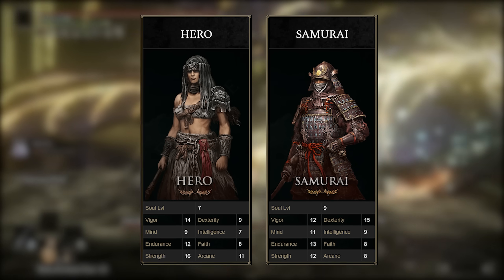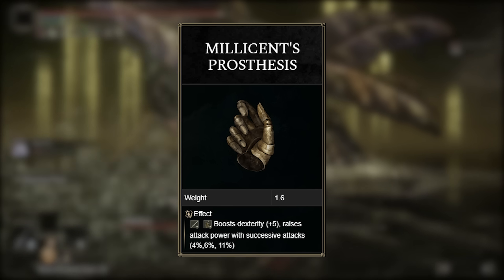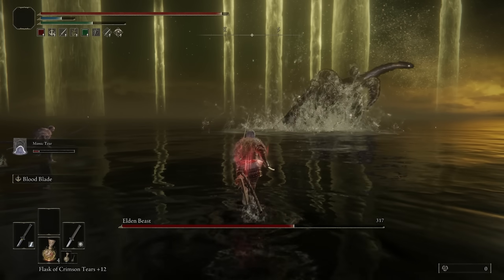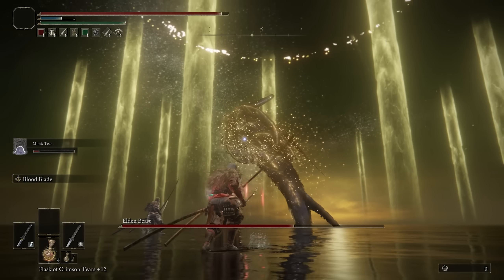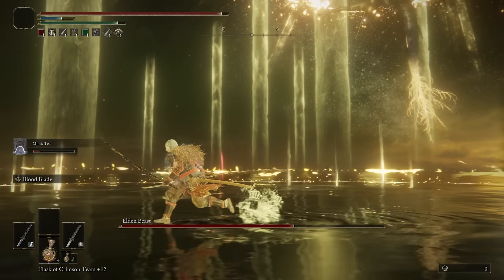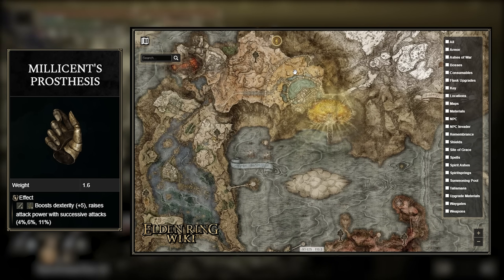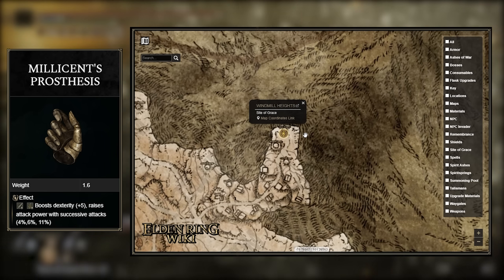For my last talisman, I'm using Millicent's Prosthesis, which increases our Dex by 5 levels and attack power with successive attacks. It gives us extra damage because of the Ash of War Repeating Thrust hitting our target 4 times. Still, it's not anything extraordinary, so feel free to swap it out for whatever you like more. The only essential talismans that are a must are the Shard of Alexander and the Lord of Blood's Exultation, which really impact this build heavily. To get Millicent's Prosthesis, you'll have to kill Millicent, who can be found at the Windmill Heights Site of Grace after defeating the Godskin Apostle boss that stands there.